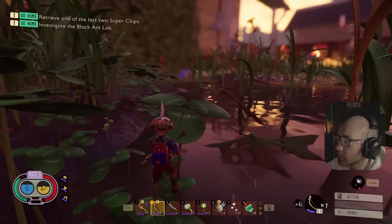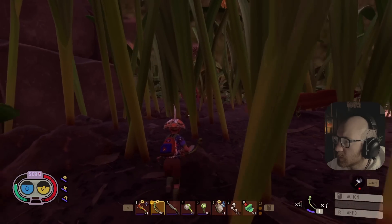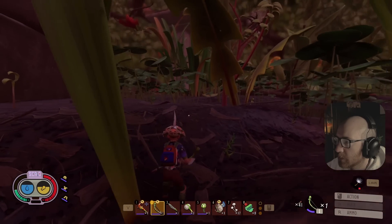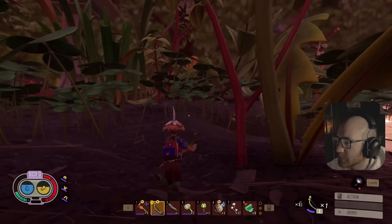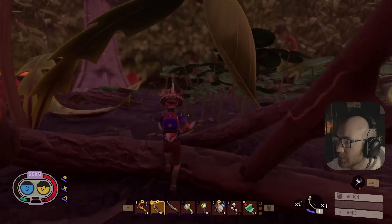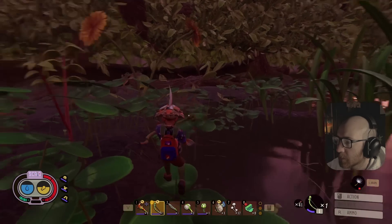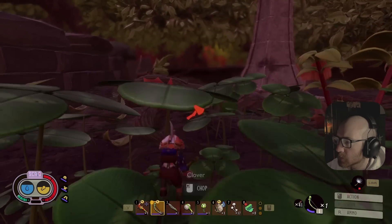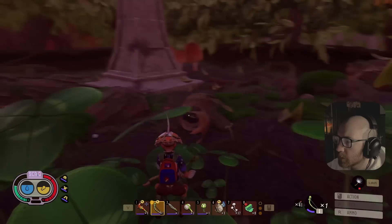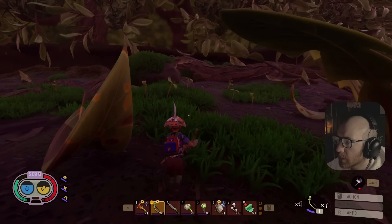Oh yeah I've been here before - I see something purple. There's gotta be some blueberries close. Yeah, here we go - the hedge lab. I miss it over here, so safe. Yeah this is where I found my first blueberry - it was definitely over here. Might have to go into the area though.